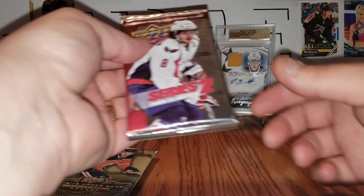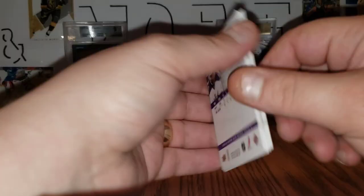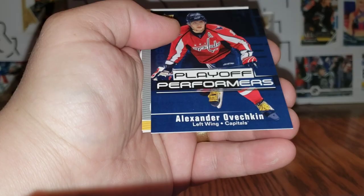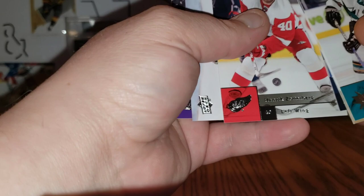Next up, 09-10 Series Two. Mark Eduard Vlasic, Jordan Staal, Steve Downey, playoff performers Alexander Ovechkin, playoff performers, a Victory rookie of Brad Mershon, Henrik Zetterberg, Scott Nickel, and Wayne Simmonds.